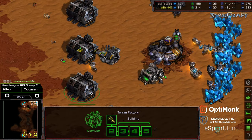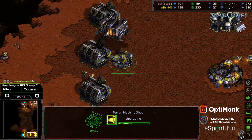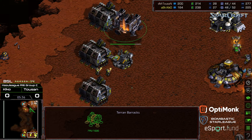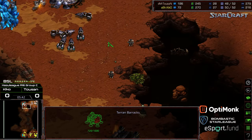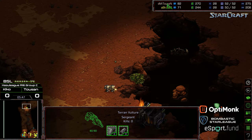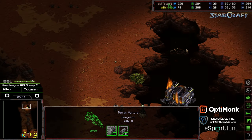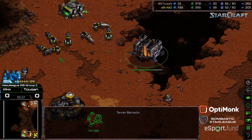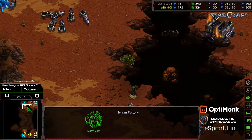Toussaint is slightly ahead in the worker count, just staying on top of his SCVs. I think the discrepancy is just a slightly later Machine Shop for Kiko. Toussaint is confirming the three-factory build, and Kiko's able to do the same by migrating up. He's not quite going to get a look at the vulture count, but that positioning from Toussaint is perfect as the Marines are boxing everything out. Kiko pushes in with his barracks too to get all that information.